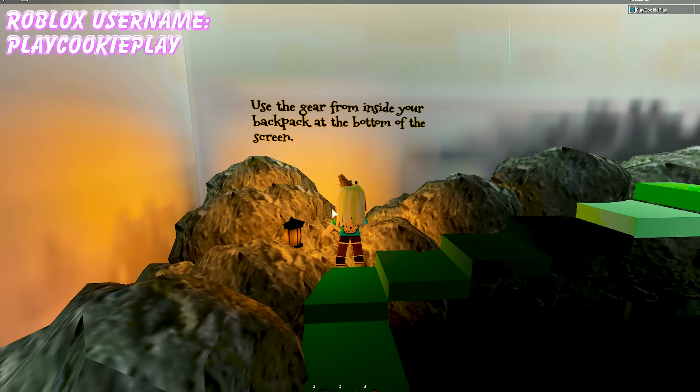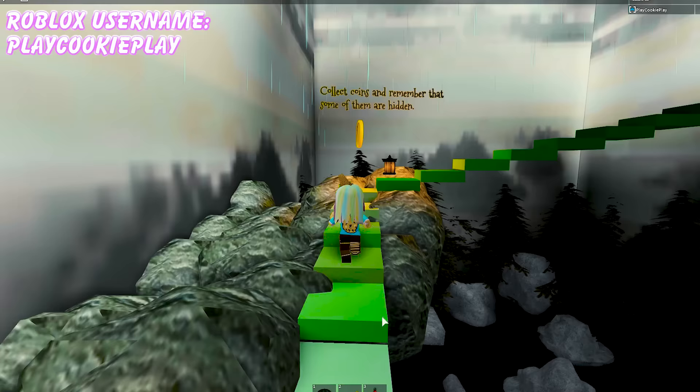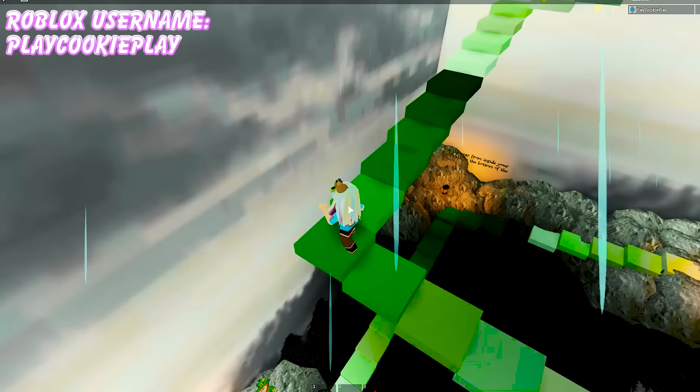Go up the green stairs — use the gear from inside your backpack at the bottom of the screen. So I've got an umbrella, a flashlight, and a thermos of water. Collect coins and remember that some of them are hidden. I got a gold coin! This is so cute!